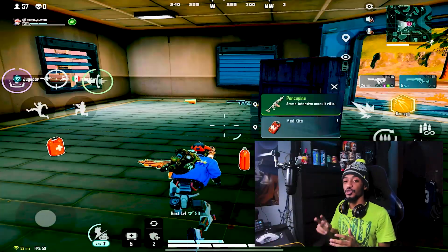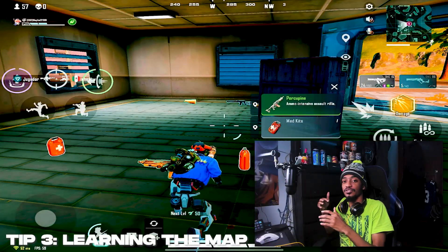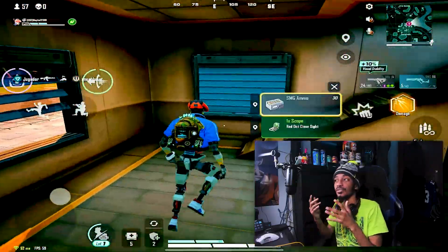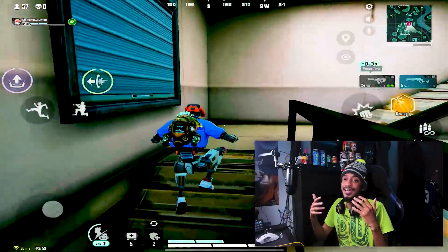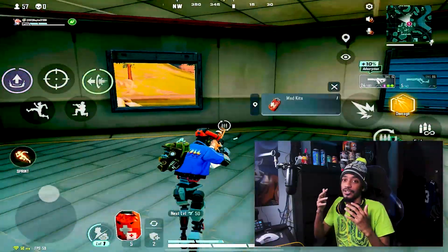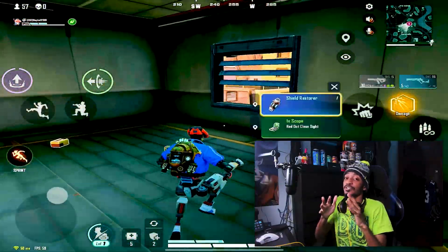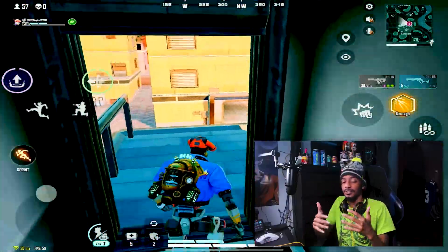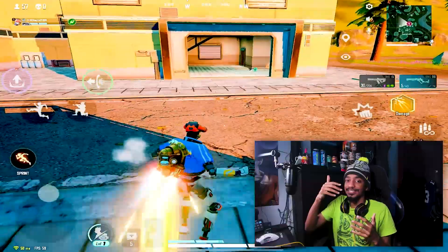Tip number two: learn the map. When it comes to learning the map, you want to have a spot where you can land, get loot, rotate well, and avoid getting into too much unnecessary gunfire — or at least put yourself in a position where you're not taking too much early damage.